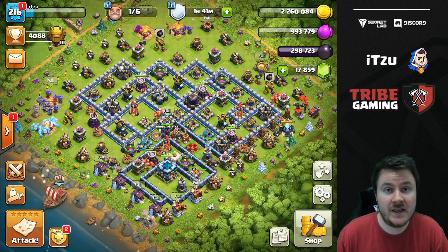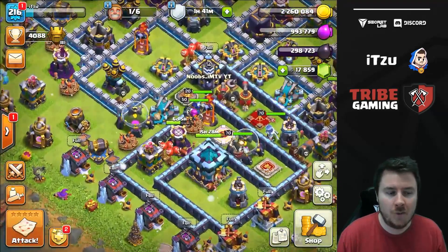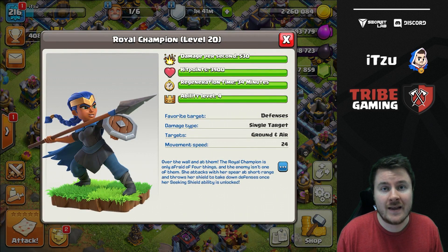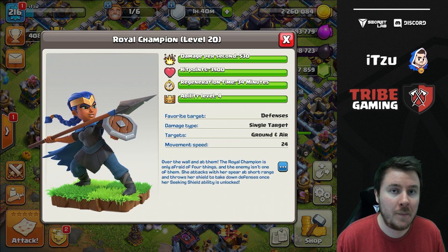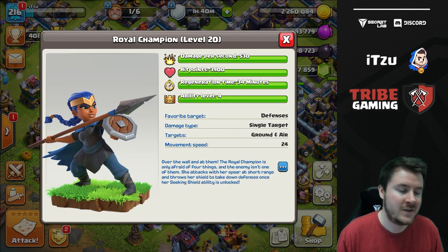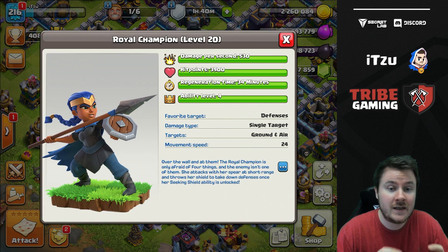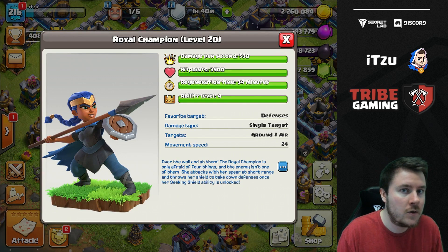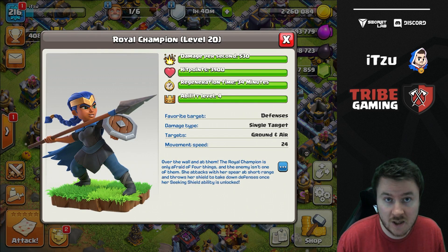Hey guys, welcome back to another video. Today we want to talk about the Royal Champion, which is the newest hero in Clash of Clans — she was published only one and a half weeks ago. I'll show you guys today how you can use her in the best five possible ways, combining her with your own strategies: yetis, hog riders, lalo, miners, dragons — everything as a combination with the Royal Champion. Let's get started.